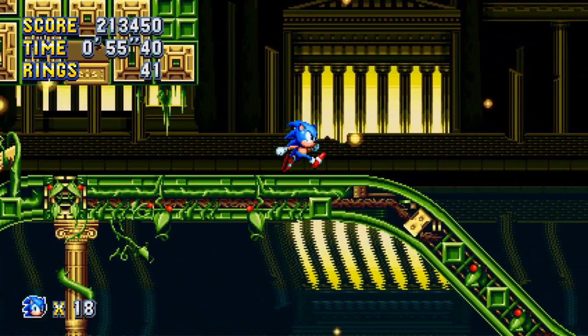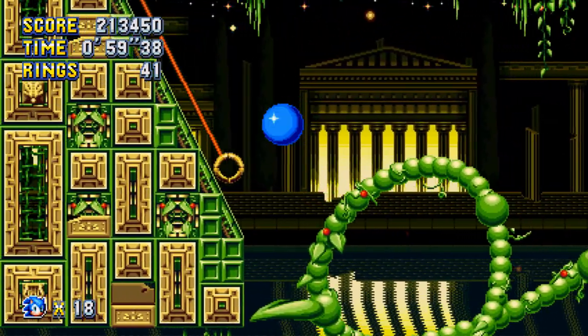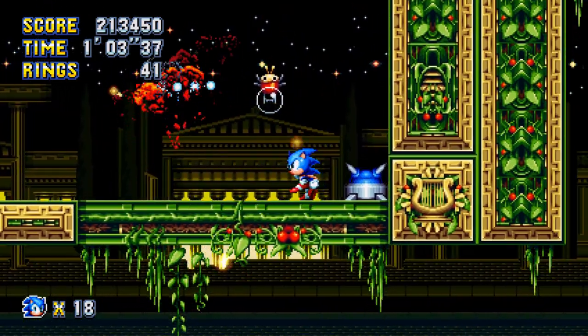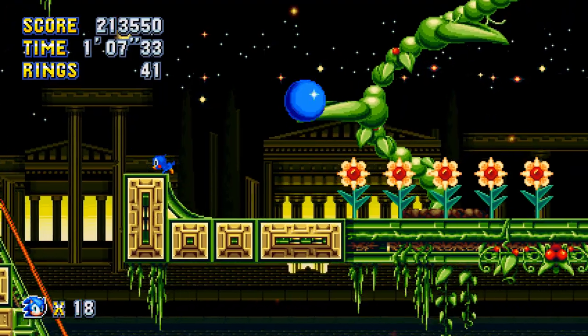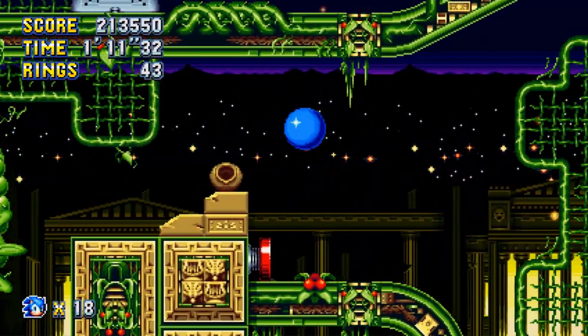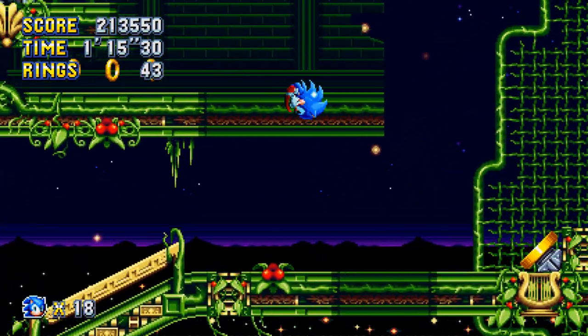If you hit the Flower Capsule, you release a Beanstalk. It makes me think of Mario, especially when you see me bust open the second one. You can jump on the petals, the leaves. I have to kill that bug bot because I hate it. Then you get a Piranha Plant, which also smells like Mario to me.